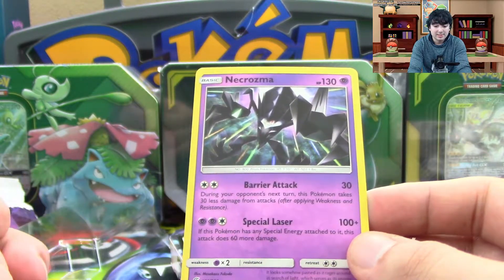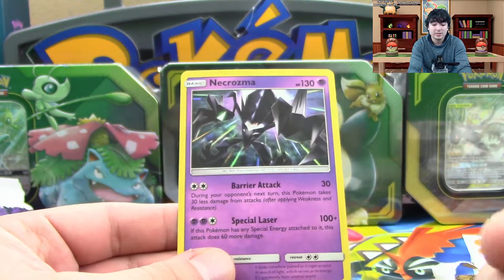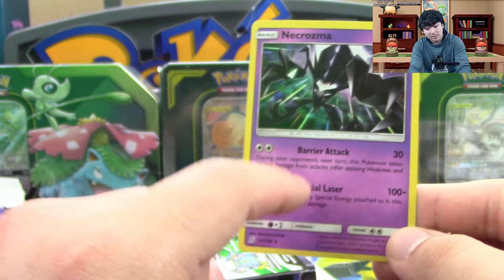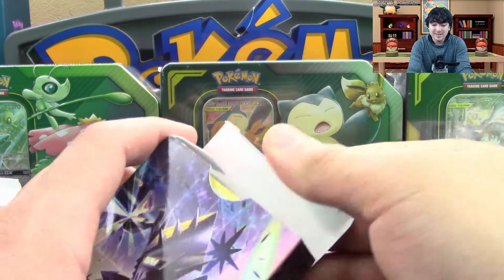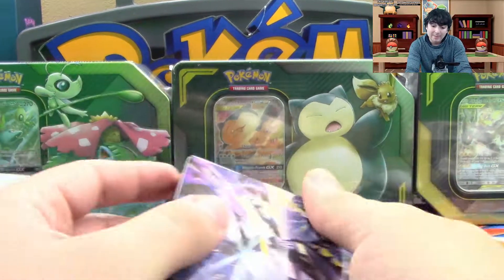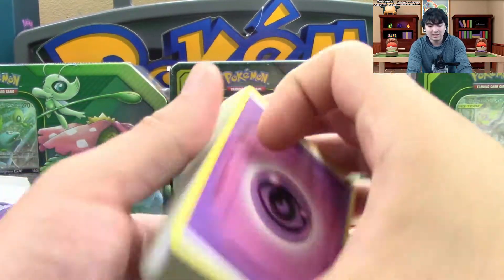That's a pretty holo on this card too with Barrier Attack and Special Laser. During your opponent's next turn, this Pokemon takes 30 less damage. And Special Laser — if it has any Special Energy, the attack does 60 more damage. This deck does come with Special Energy, so you're able to use Special Laser. I thought that was actually kind of cool because theme decks don't normally come with Special Energy.